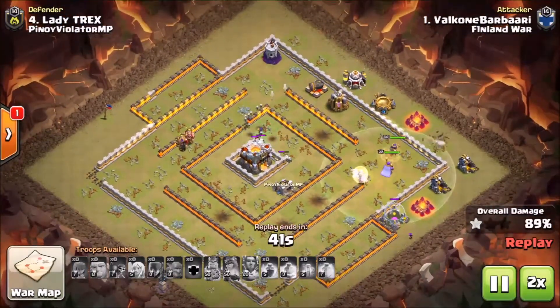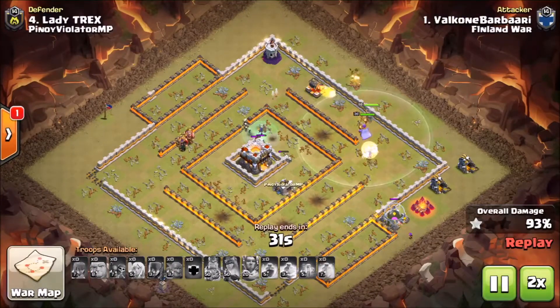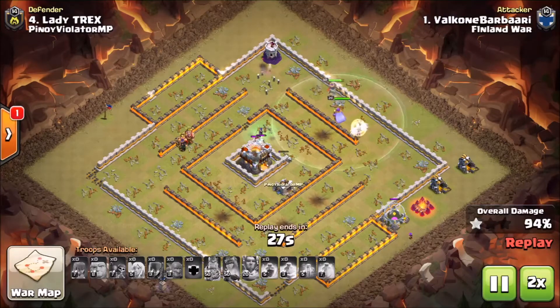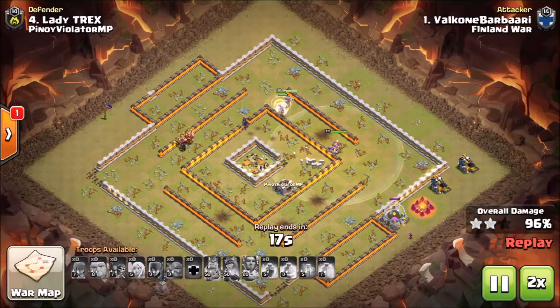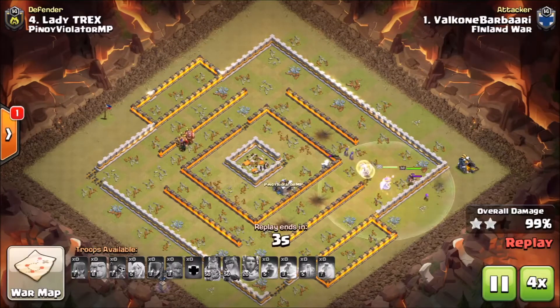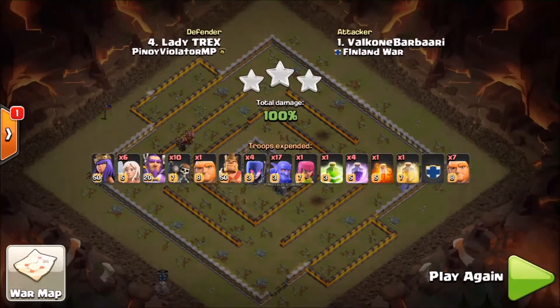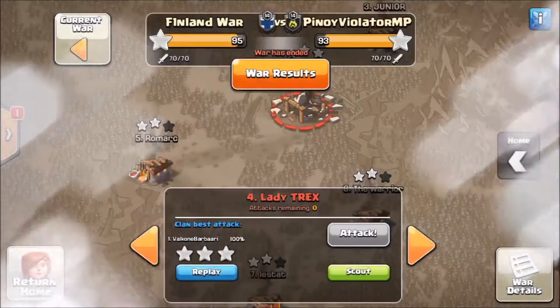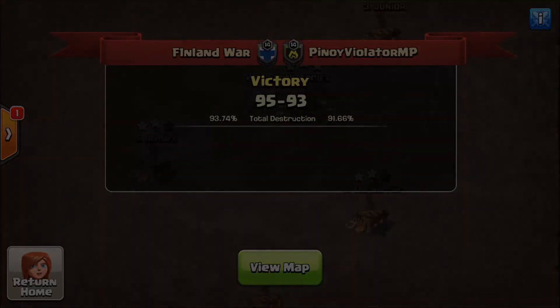He's got an archer down here trying to help out. The queen does have healers so she is pretty safe — a cannon and a wizard tower aren't going to take her out. It's just time at this point. One of the witches managed to break through her skeletons, take out the Tesla, and work on the corner of the town hall compartment until making it in. The queen doubles back to the town hall and then comes back around to clean up the last bit of buildings. He made it through — it managed to work out because he prioritized that queen. Really nice job by Finland War taking down Pinoy Violators MP, who are also an amazing clan and really solid opponents, but Finland War is still managing to stay undefeated.